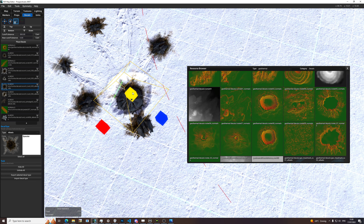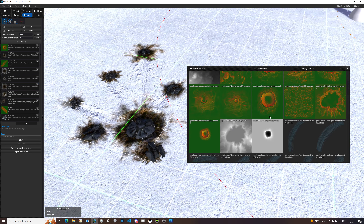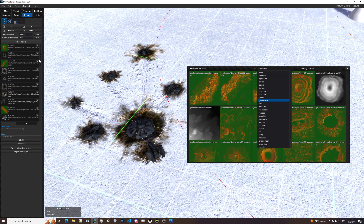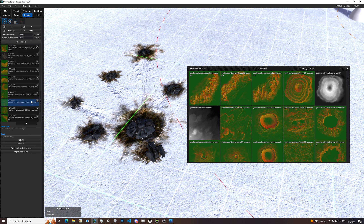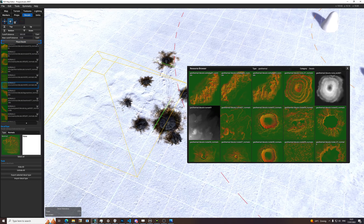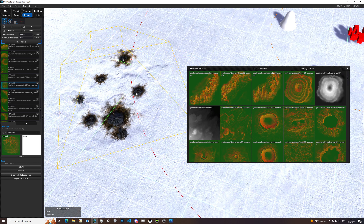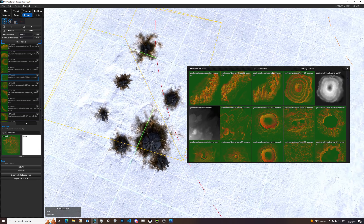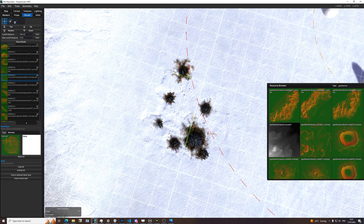There we go. We can make this guy here slightly larger to accentuate that. Now we should be looking at getting some general snow decal to make it all a bit less obvious about what happened here.